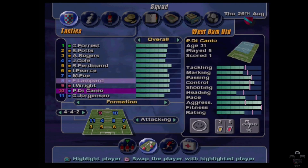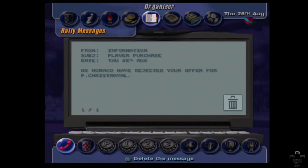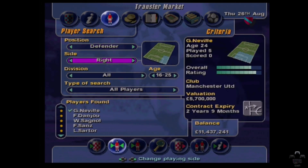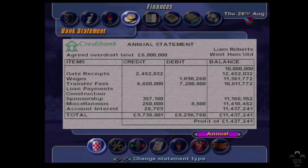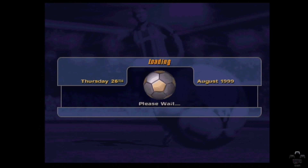I think I need to start looking at replacing him at some point — maybe next season. AS Monaco have again rejected my offer. I offered 6 and a half million last time, so let's increase that to 8 and a half. I've got 11 million quid now. They're still ongoing with player sales. Let's go to the next day and see how we get on.